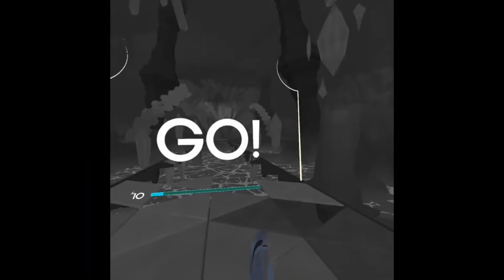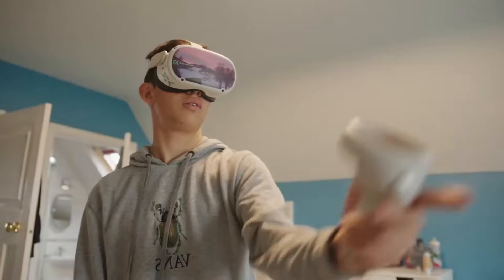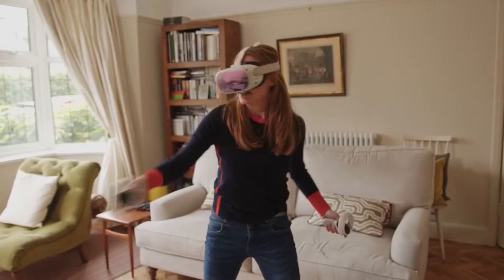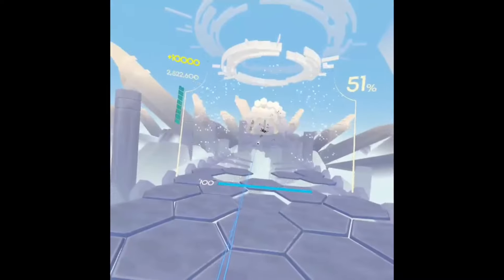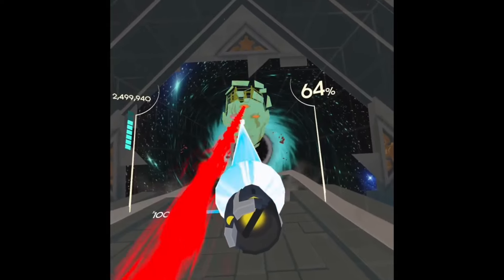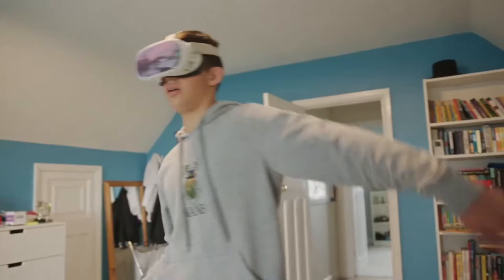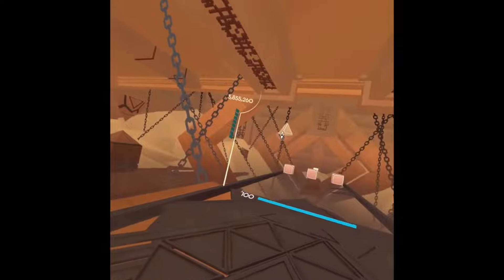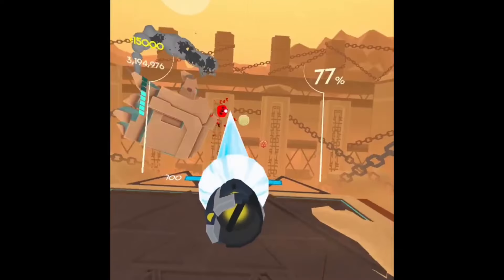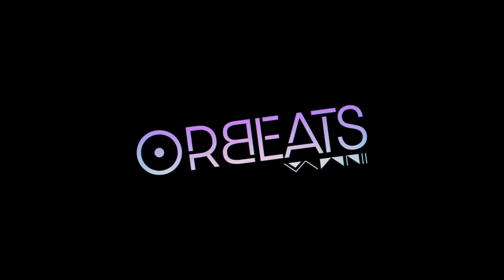Welcome back to another video. Today we have a sponsored game overview on Or Beats on the Oculus Quest 3. It's a high-octane action sports game set to a soundtrack where you chase high scores and challenge friends. You're transported to alien worlds, navigating ancient alien temples with only a racket, a laser, and a gravity tether in your hands.